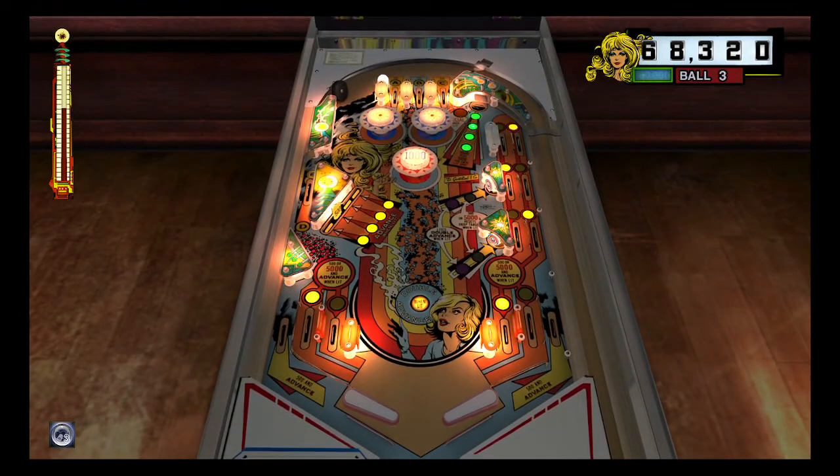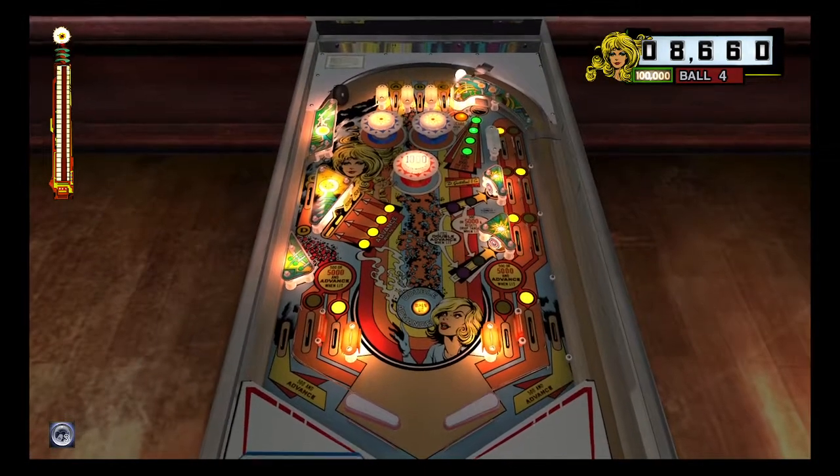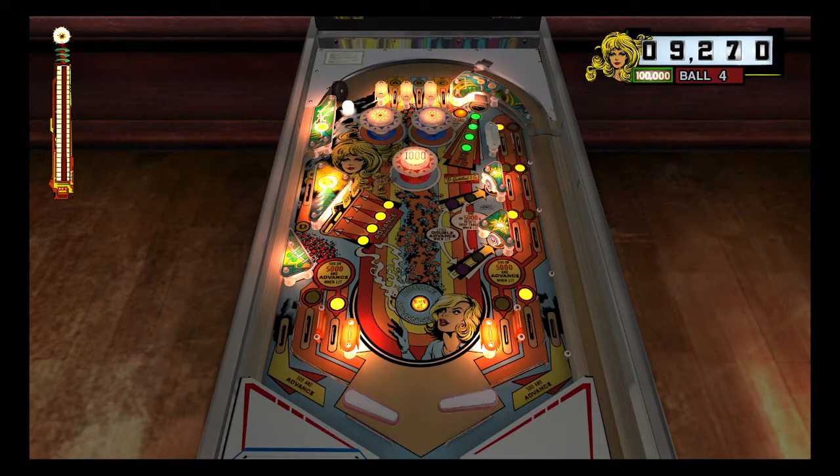Now let's see if we can try to complete the meter. We reset the bank of drop targets. We have the special now — as you can see near the saucer it's an orange lit circle, so if we hit the saucer we get the special.